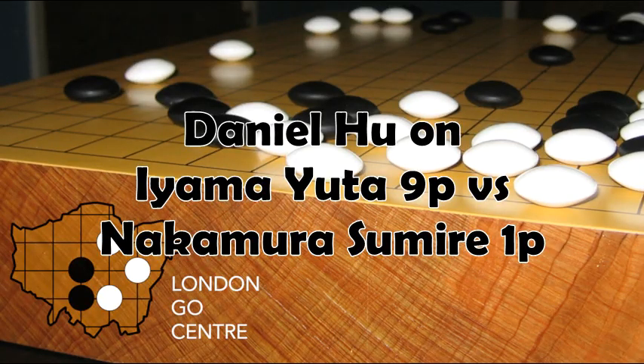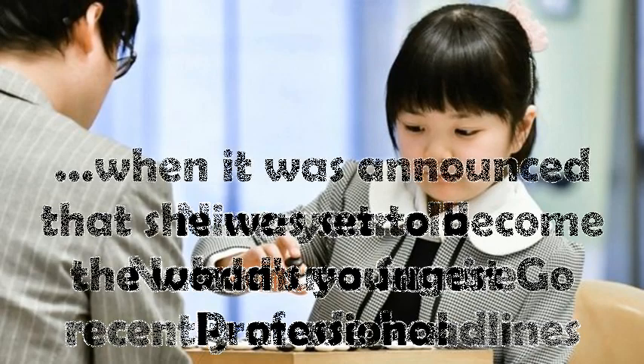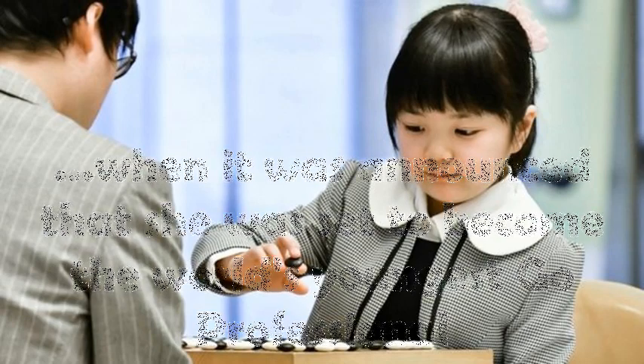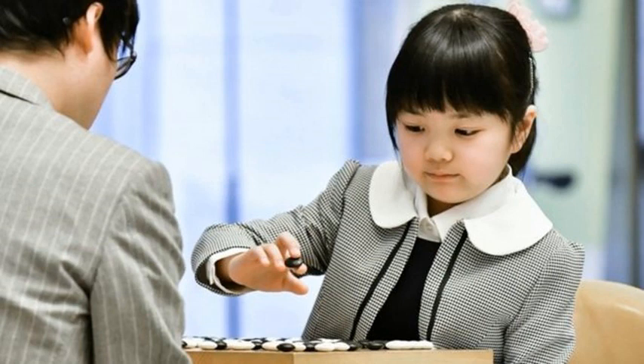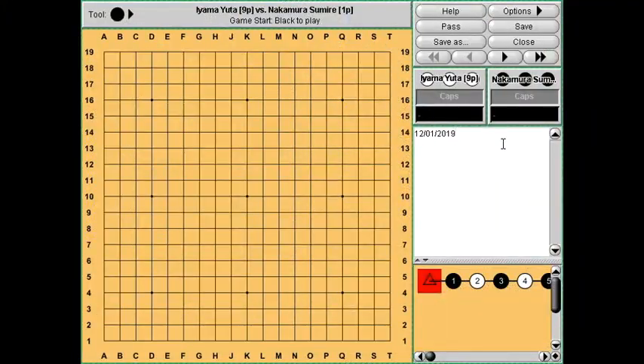Hello and welcome everybody. Today I'm going to be looking at a game by Nakamura Sumire. She recently became a pro and she beat the record for the youngest person ever to become a pro at the age of 10. This is a game she played against Iyama Yuta. I'm not sure if this is an exhibition game or part of her Shin Shodan match, but from what I understand it's a no Komi game, so there's a small handicap in her favour.